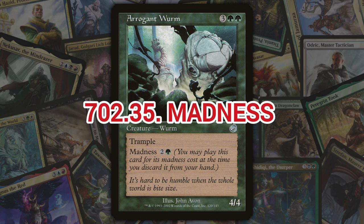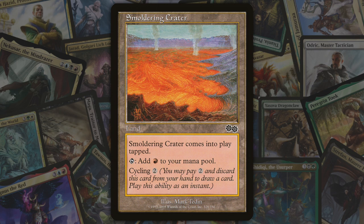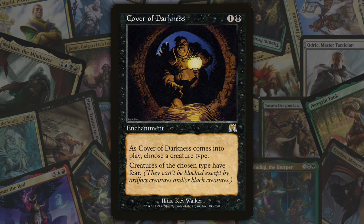Next we've got madness, introduced in Torment. Madness is a keyword ability on spells that allows a player to cast that spell for an alternate cost if the card is discarded. Unlike cycling, this is a casting cost and can be countered.